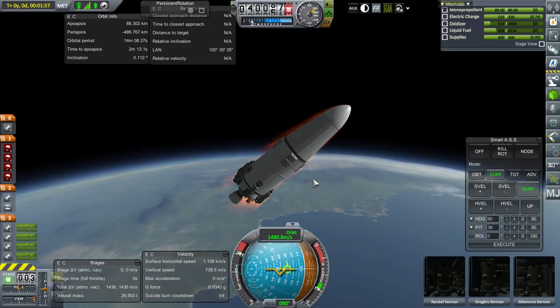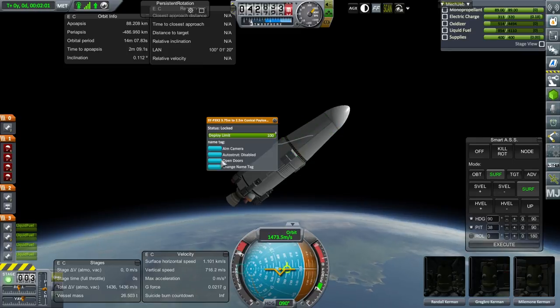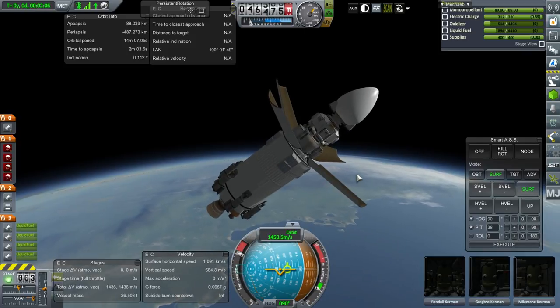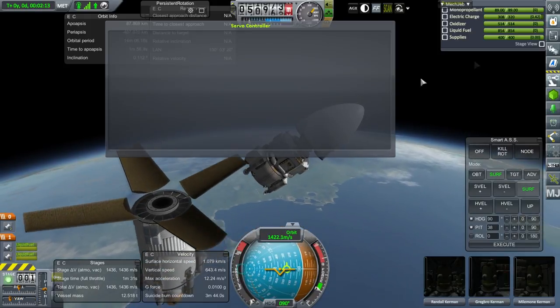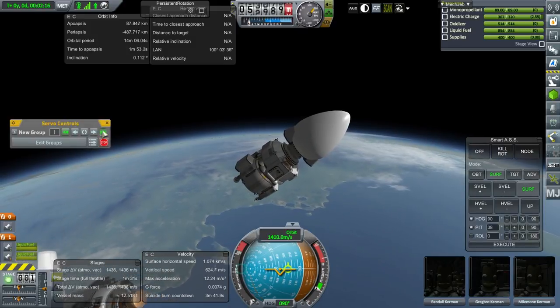We're sort of like a bullet here. I don't want to open the fairing when it could cause humongous drag. Now open the doors. Throttle down. Separation. Extend pods — that's the USI Robotics one.